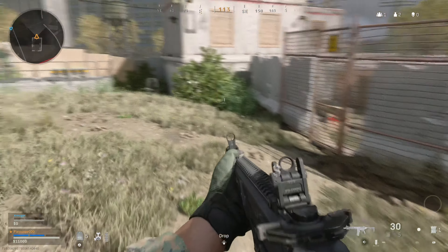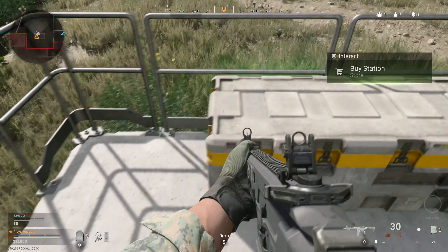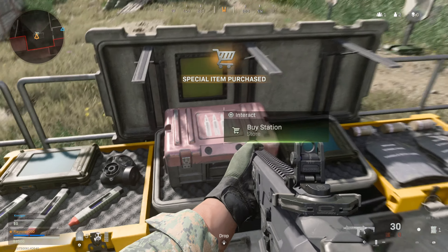Cash can be used at buy stations to buy killstreaks and other special items. Buy stations are marked on the TAC map. Buy stations also allow you to bring teammates back from the dead and purchase killstreaks and more.